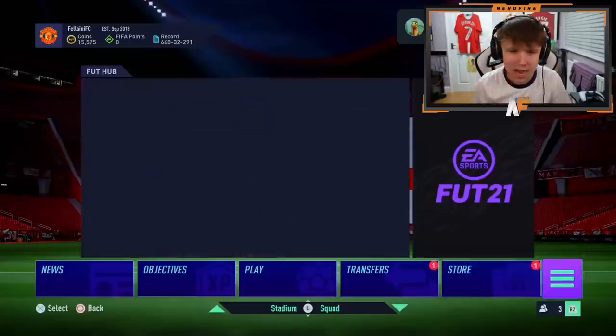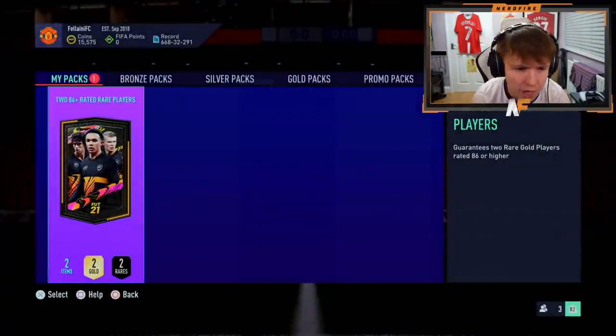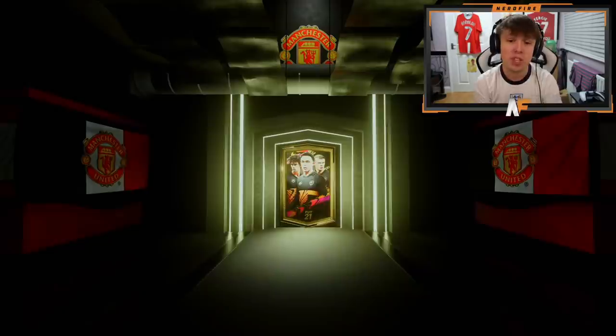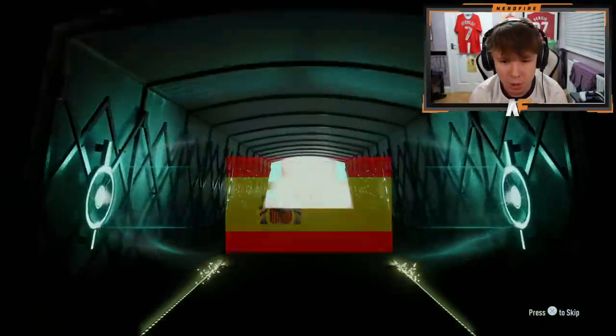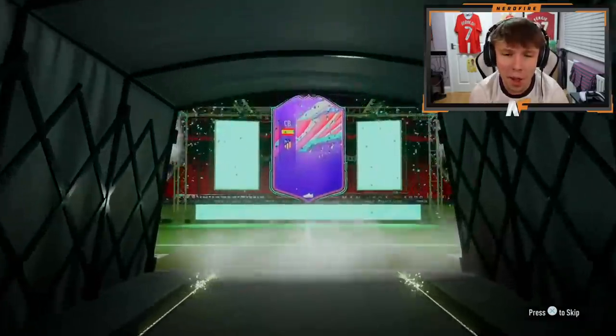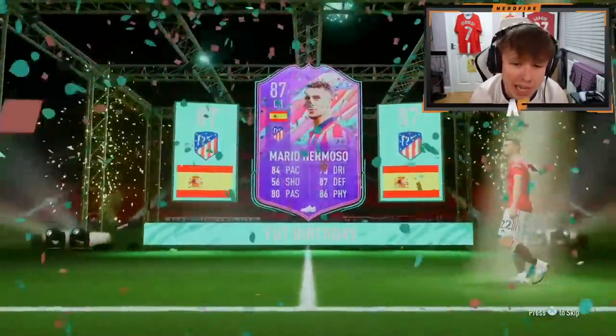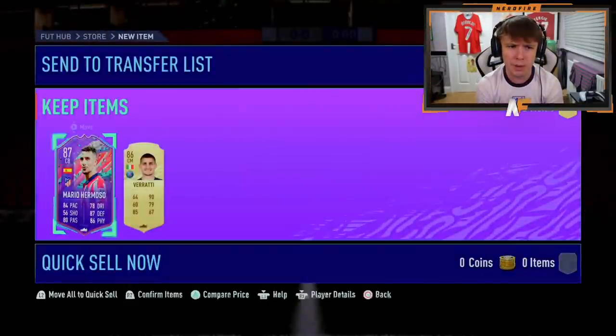Lewis with pack number eight on the PS5. Share play is really weird - the quality goes down for some reason. But it's about the pack - FUT Birthday number three! Which one is it? Gomez - five star skills, center back. He doesn't look bad really - 84 pace, 87 defending, 86 physical. He's got good defensive stats and good passing. Who does he get behind him?